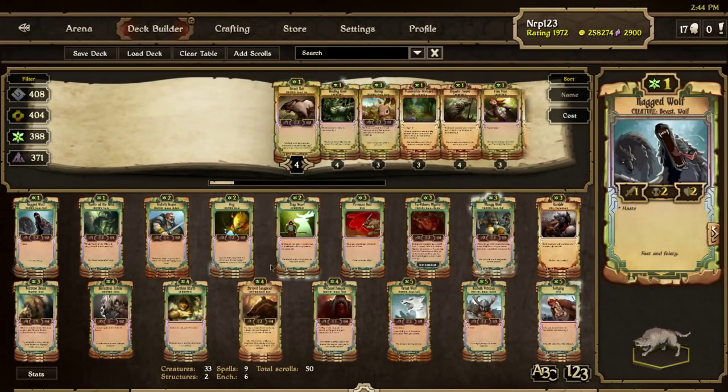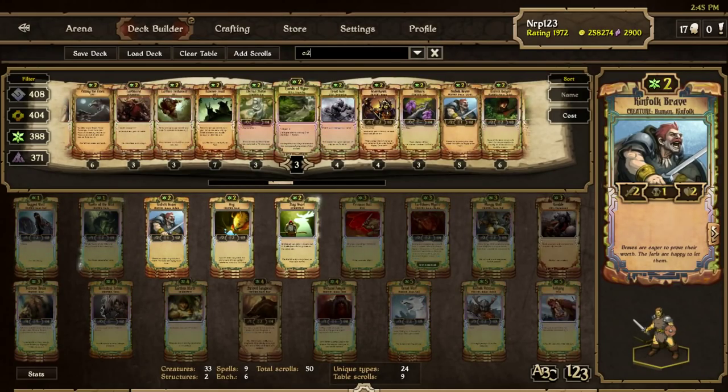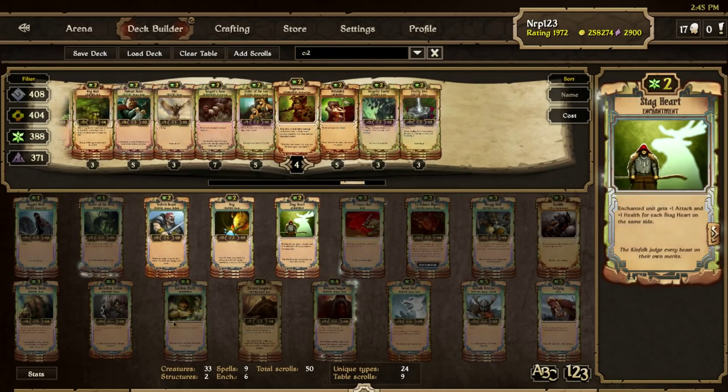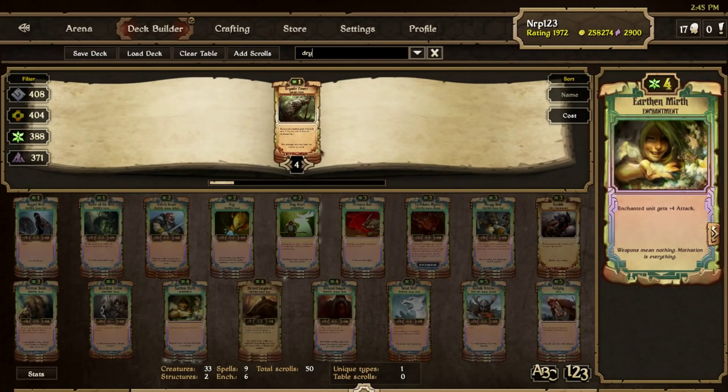The growth starter deck comes with a lot of these scrolls, so I don't think it's going to be quite the 20,000 gold I said earlier to buy this deck. But if you're still having trouble coming up with the funds, there are some slight adjustments you can make. I don't think it's going to be quite as effective because this deck is optimized — I sustained number one on the ladder with it for a couple of months. You can swap out the expensive Kinfolk Brave for other growth 2 drops, notably Gravehawk, Kinfolk Ranger, Nognes, Outcast Rebels, Sister of the Fox, or Ventral Vedder. I'd be pretty comfortable with any of those 2 drops instead of Kinfolk Brave. The enchantments Stagheart and Earthen Mirth are the best for it, but stuff like Champion Ring or Dryadic Power are different things you can try out.